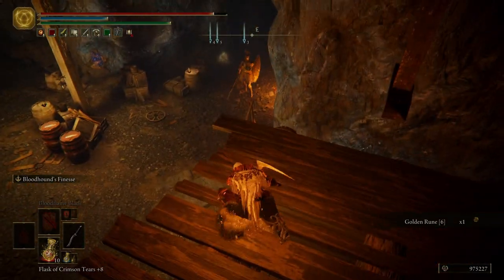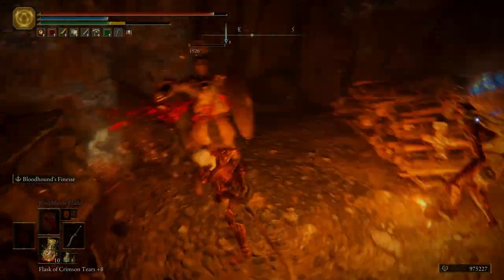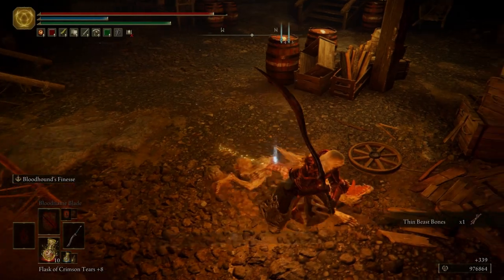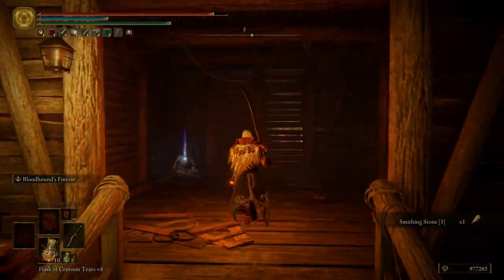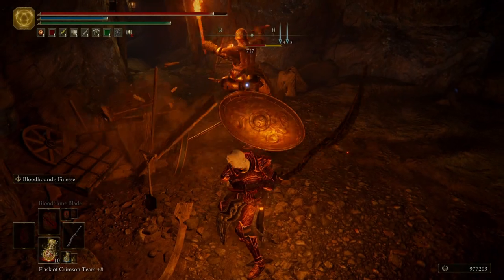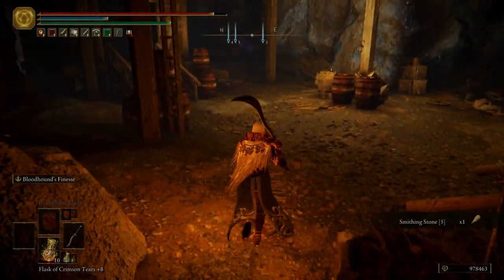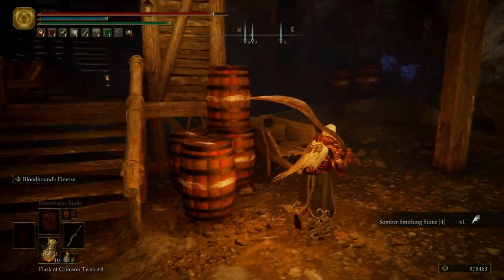We're going to drop down right here, and then over there we have a knight. Careful — we're going to have two dogs running at us as well. I missed it like three times. Don't forget that smithing stone five right there. Grab the Troll's Hammer, and then we want to take these guys out. Grab a somber smithing stone four — sorry about that.